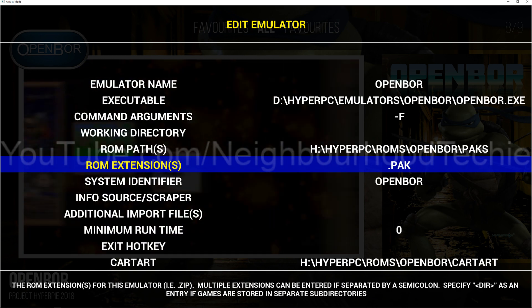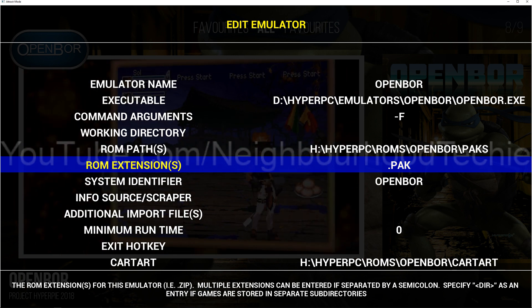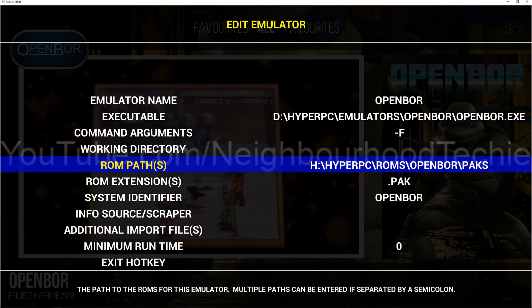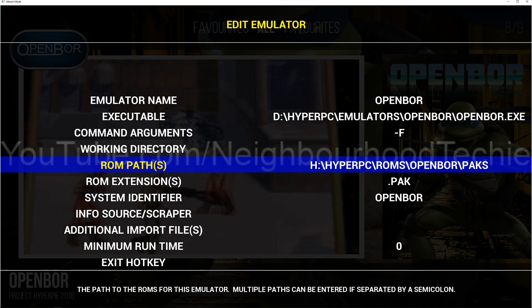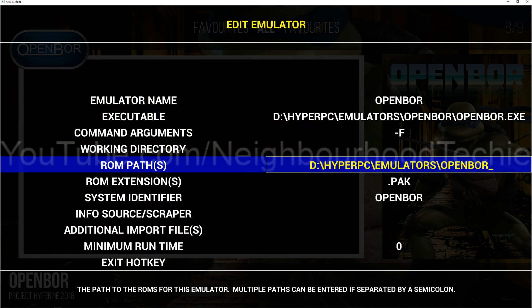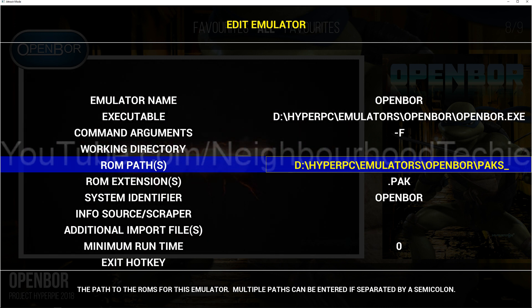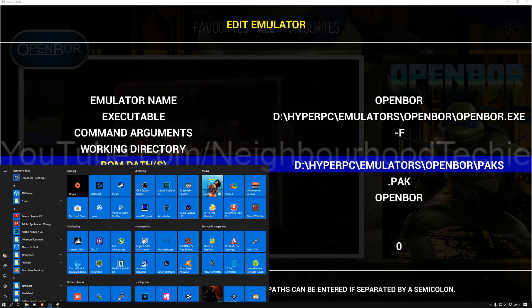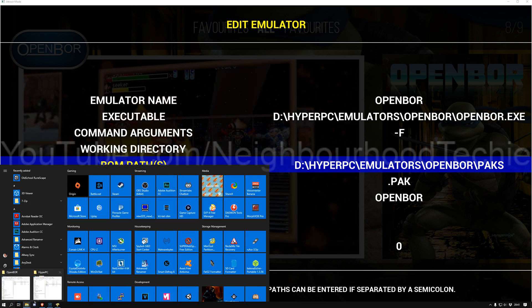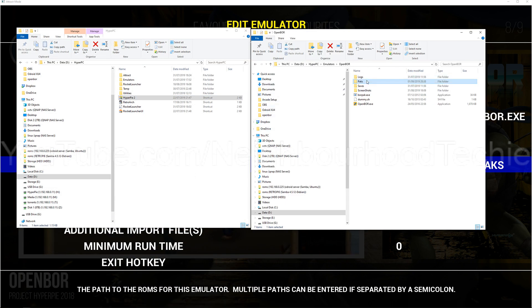Then your ROM path — this might have .lnk in it. You need to change the ROM extension to .pack. And then for the ROM path, you're going to have to change that also. So we're going to change that to D:/HyperPC/OpenBore/Packs. Just to give you a visual of what I've done there — I'm pointing it to where I've just put all my OpenBore ROMs, within this packs folder.